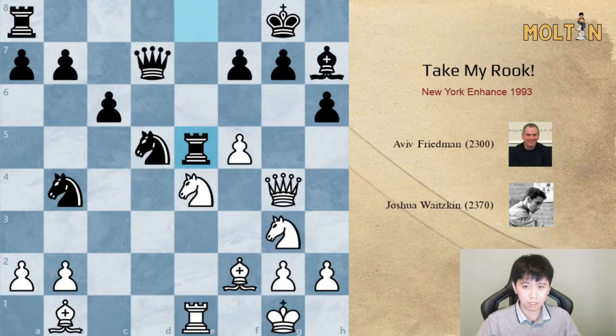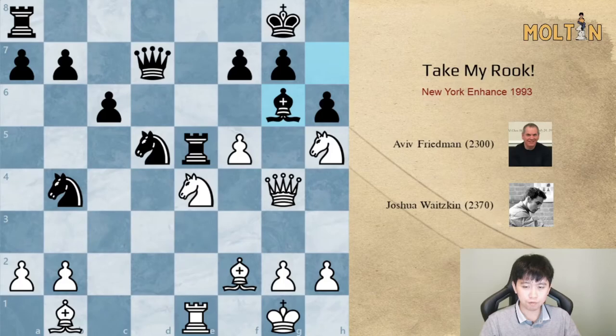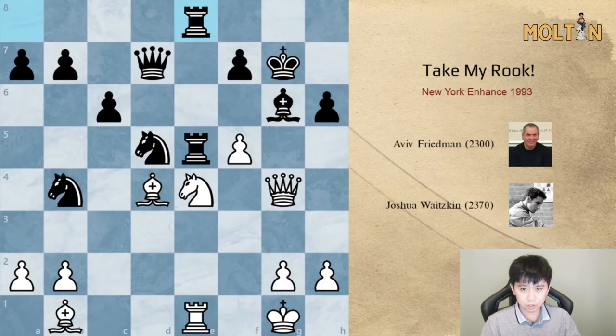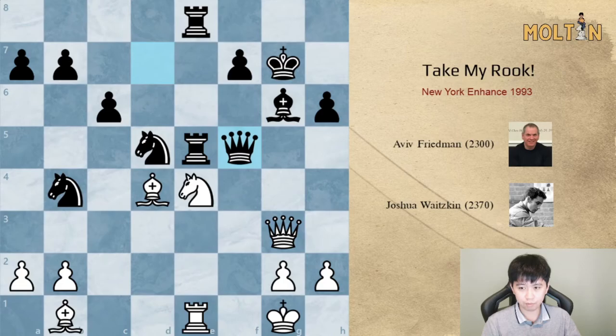Rook takes e5, knight to h5, and bishop to d4 might have been a slightly more accurate continuation here, but knight to h5, bishop to g6 is a very strong move and the only move to defend. White tries to move knight takes g7. The game continued king takes, bishop to d4. Objectively maybe black is okay and can try to hang on, but it's very very difficult.